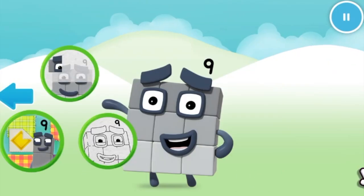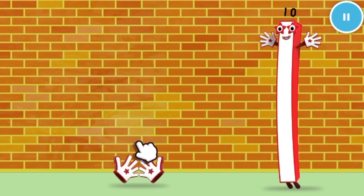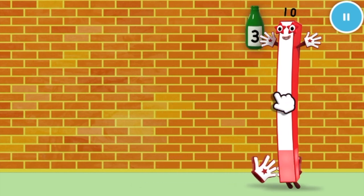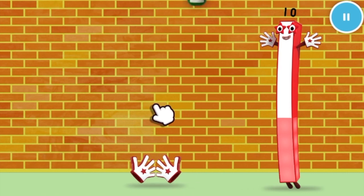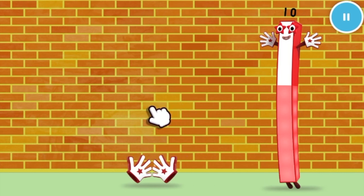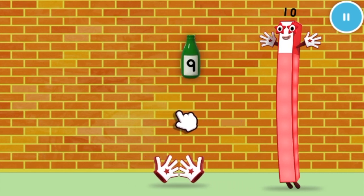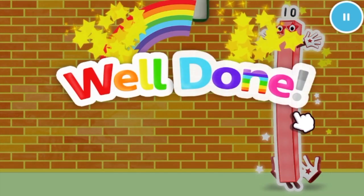Welcome to Numberland! Let's make and play with the number blocks. Catch ten green bottles falling off the walls. One, two, three, four, five, six, seven, eight, nine, ten. Well done!